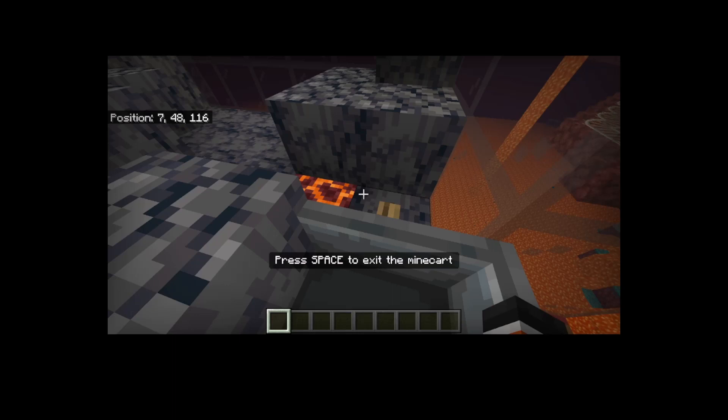We just hop in here, and this one goes to Ashfire's base. He was building one, so I was like, I should make a roller coaster over to your base — so I did that.